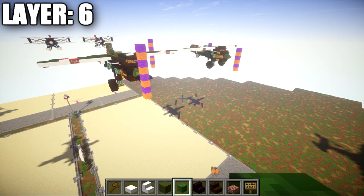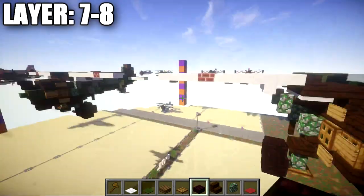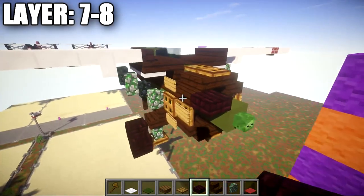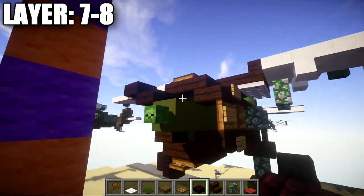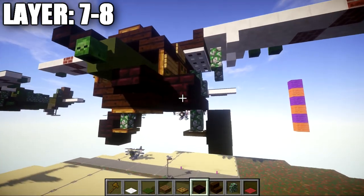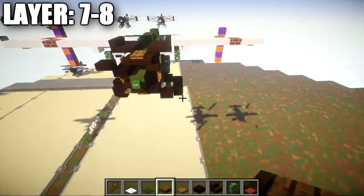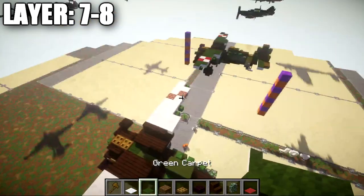Moving on to the last final layers — Layers 7 and 8. First, quickly putting the props on the aircraft: place a nether brick slab coming off the green stained clay block at an angle, followed by a nether brick top slab, then repeat going downward with a top slab and a half slab angling down the other way. Very simple props — they form a little staircase going across.